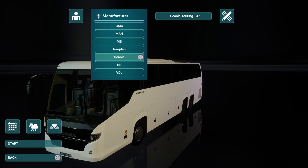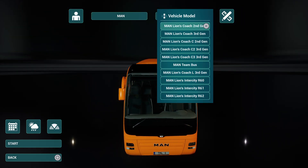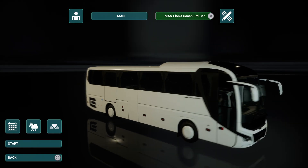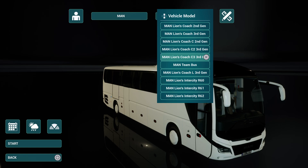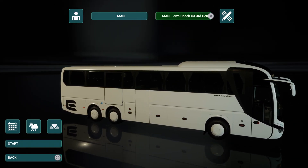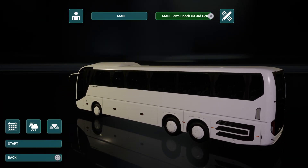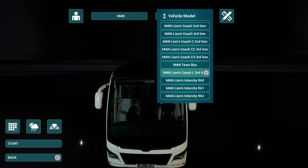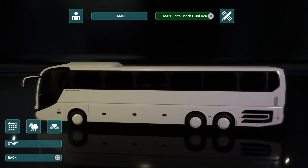On to Bus Pack 2, which gives you - we'll start with the MAN. This gives you the third gen one, the MAN coach third gen. And then you've got the C2 third gen, which is a little bit bigger. And then you've got the C3 - for some reason they've decided to go with a C for the bigger versions. I think they look quite nice. I'm not too sure how easy they are to navigate around some of the roads, but one way to find out. And then you've got the Coach L third gen - quite a few variations.